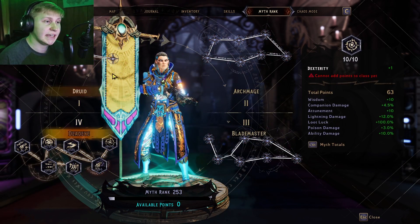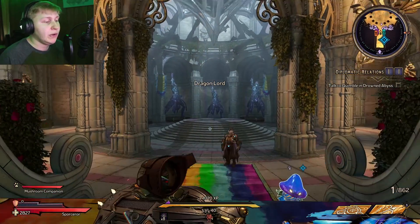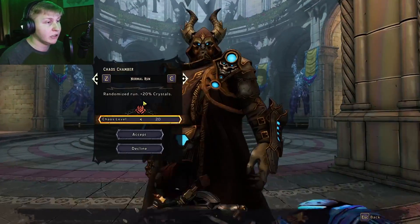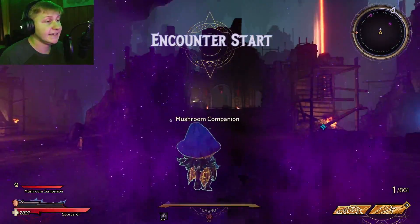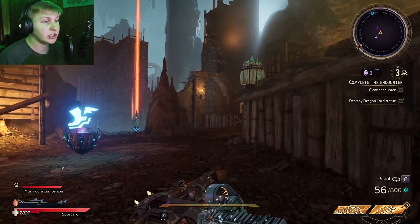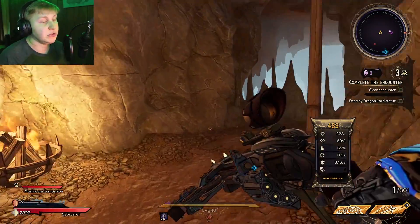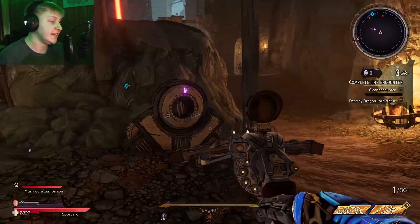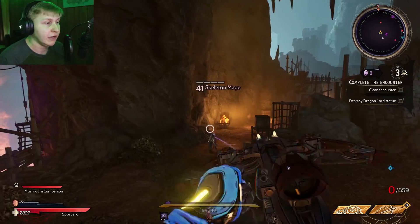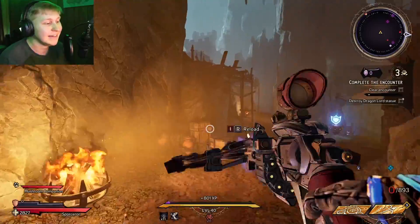Definitely try to get a Paradigm because it increases your damage by a crap ton. And then finally, here are my Myth Ranks just in case you're curious — here's Druid, here's Archmage, here's Blade Master, and here is Deadeye. The only thing left is to show you how I use this build in a normal field situation. I'm going to go into a Chaos Chamber so you can see how much damage we can actually deal. I like to use Queen's Cry as our primary way to deal damage for mobbing, or using Barrage or dealing large amounts of damage to bosses.